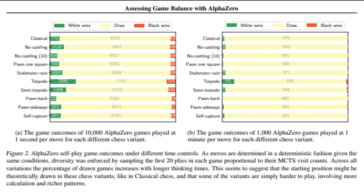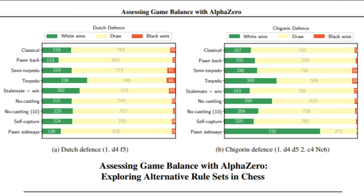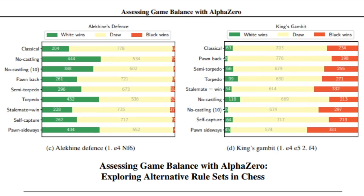They also had them try the Alekhin's Defense as well as the King's Gambit, and again led to a lot more crazy stats, including Black getting a lot of wins in these variants in the King's Gambit. The King's Gambit itself maybe has work to do both in classical and in some of these crazy AlphaZero variants if it's ever going to be seen again at the highest levels of chess. So we've taken a quick look at exactly what the variants were and the high-level view of what the report did to change the stats.